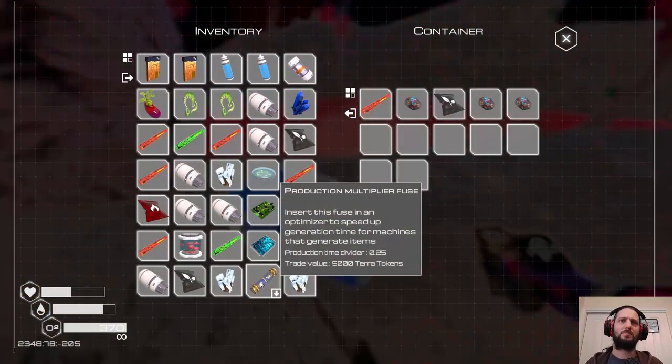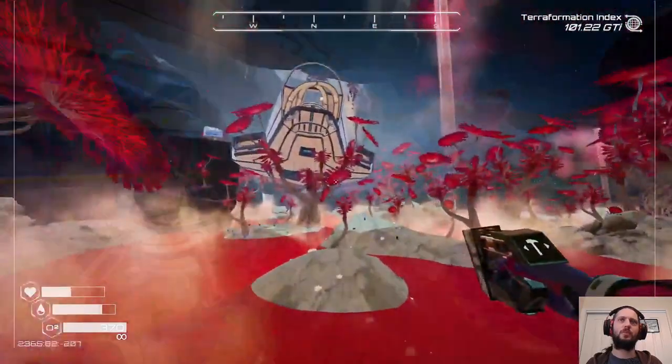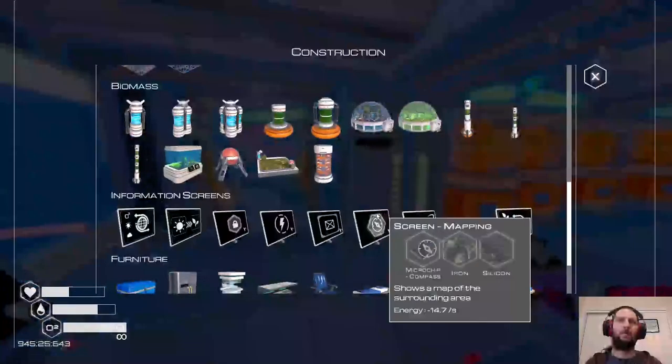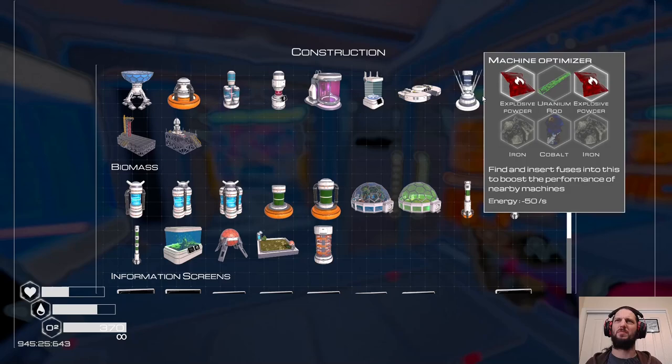Production time divider. If I put that down by the farms, would that produce them super quickly? I think I want to build another production thing, which I needed explosive powders for anyway. I don't quite understand why you need explosive powder for a machine optimizer.